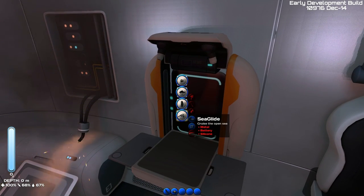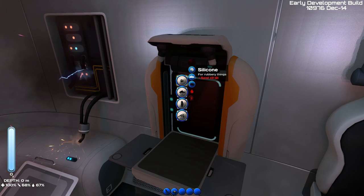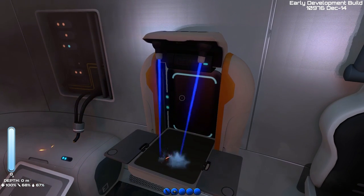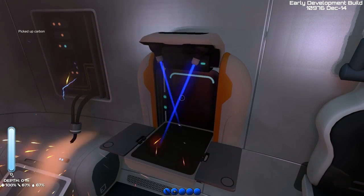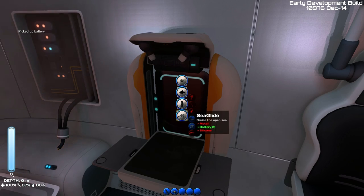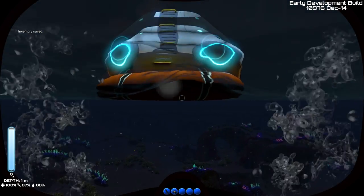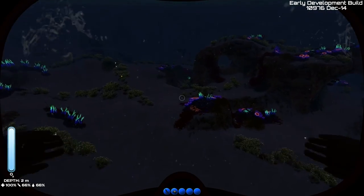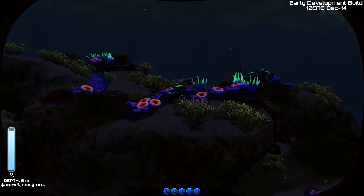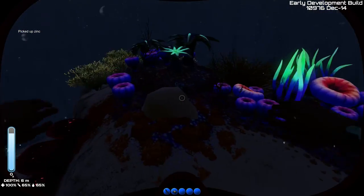Later on we'll get a submersible and some other fun stuff, but for right now we're going for the sea glide, which helps you get down to depth a lot faster. We need metal, battery, and silicone to make it work. I don't have the silicone I need right now — I also need carbon. Let's get the battery out of the way, then we'll worry about getting the silicone and the metal. With these oxygen tanks we have a lot more time, so we don't need to worry about suffocating quite so badly.